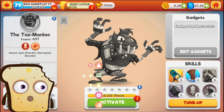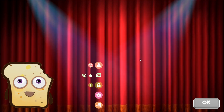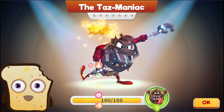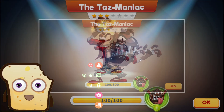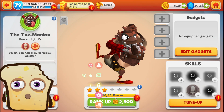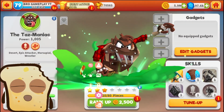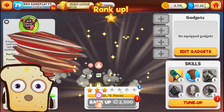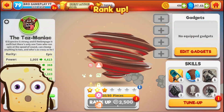Hello everyone, welcome back! Let's activate the Tazmaniac — let's go, let's activate this guy here. Nice animation. Leave a like, subscribe to my channel guys. Let's max level up him — we need to max rank up him, max level up, tune up, and whatever. The Tazmaniac is level 79, so let's start ranking him up.